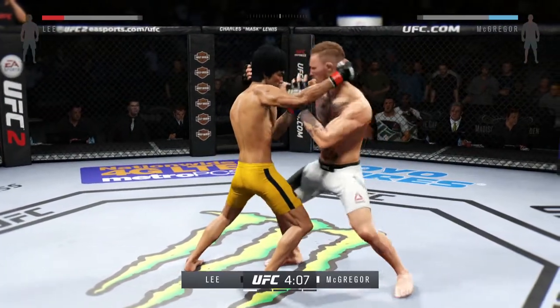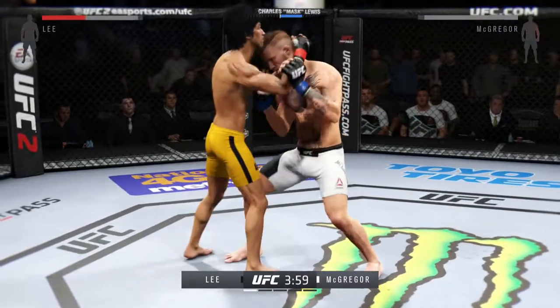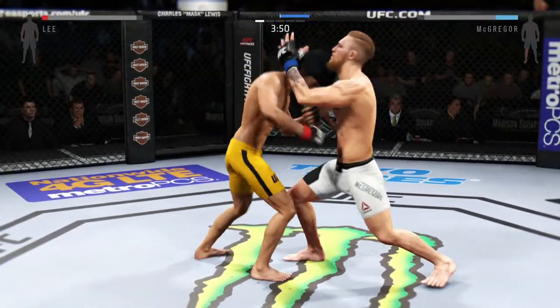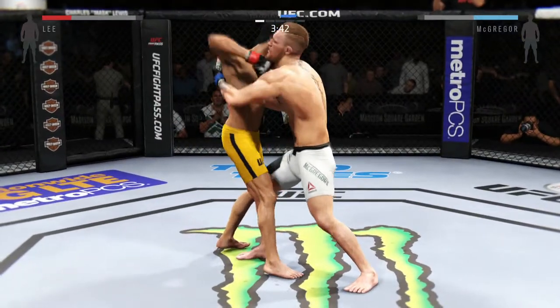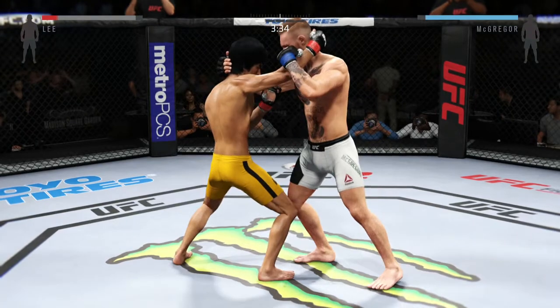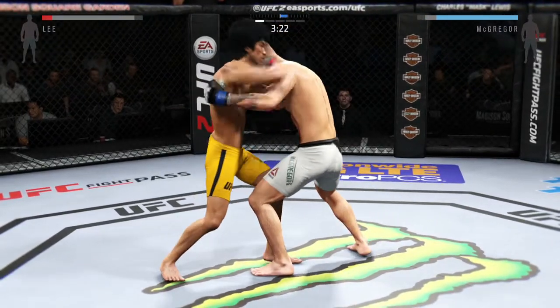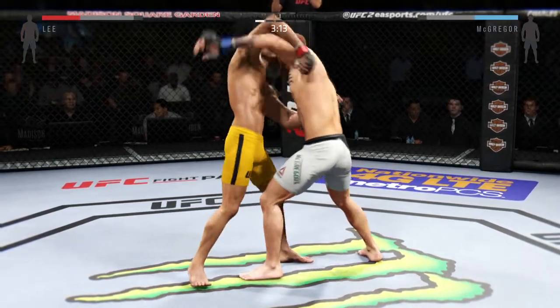Excellent save with the kick. Some good kicks. Closing the distance, he's got the clinch. Nice punch from the clinch by Lee. He lands a knee here. McGregor's got him in the plum clinch. Joey's looking for some control here. He's got double underhooks. He lands a hook from the clinch, and he pummels out of it. They're working hard here in the clinch.